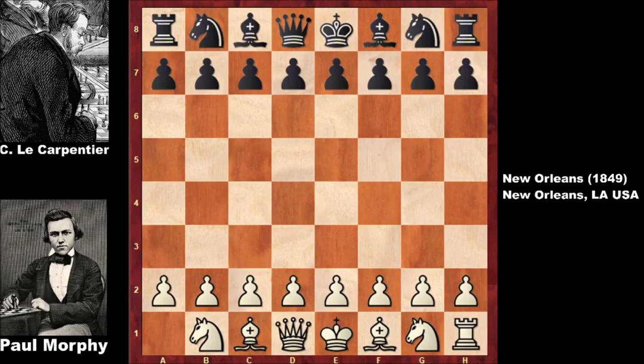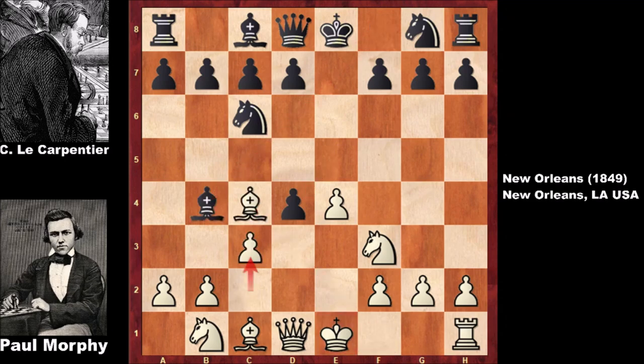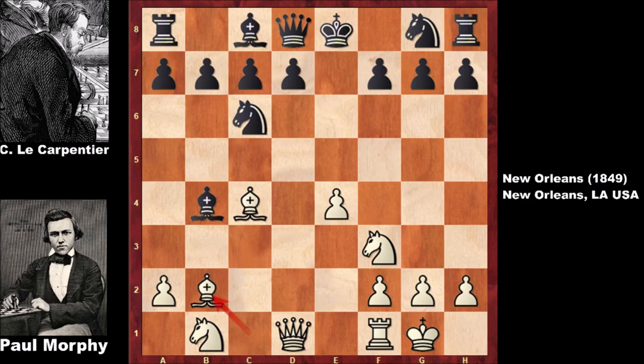As usual, Morphy starts with e4, e5, developing, d4 challenging the center, exchanging, developing, bishop to b4 check, blocking, capturing the pawn, Morphy castled. Black captured one more pawn, helping Morphy develop. Notice how Morphy's bishops are aiming at the kingside — targeting the king, which looks annoying for black. Black retreats the bishop, which was a bad mistake; developing a knight should have been considered, and black would be ready to castle.